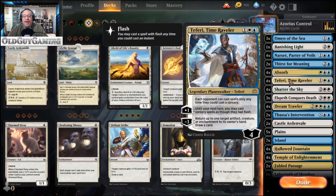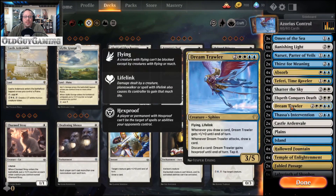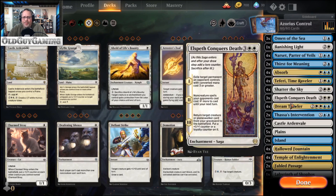Let's get into the main win condition, which is the Dream Trawler itself. It's a 3/5 for 6, flying with lifelink, and whenever you draw a card, Dream Trawler gets +1/+0 until end of turn. The entire deck is built around drawing as many cards as you possibly can in a single turn to make this thing absurdly large, hitting somebody in the face, and gaining an absurd amount of life. Whenever it attacks you also draw a card, and you can discard a card to give it Hexproof until end of turn.